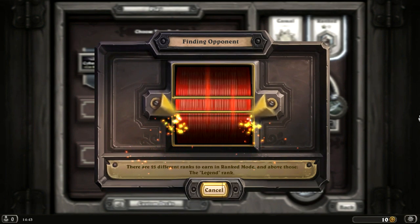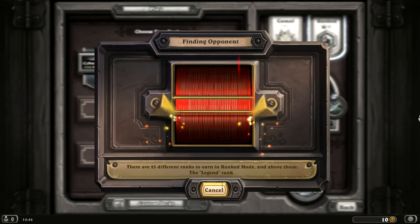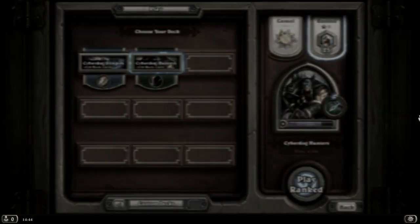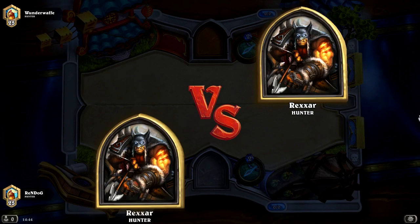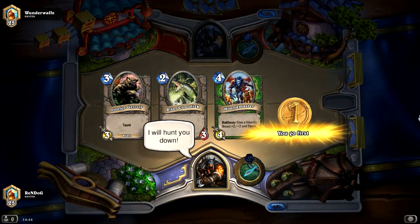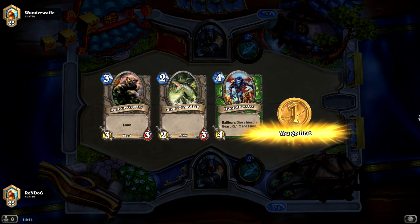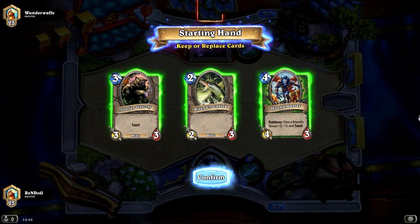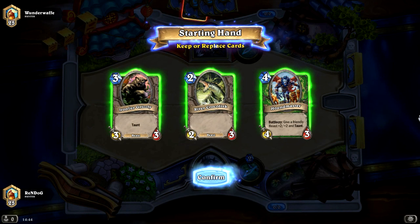We're going to be finding an opponent of equal skill level. I really enjoyed the previous game, although it wasn't very close — I think our opponent was perhaps quite new to the game, maybe his first time playing, maybe he hadn't spent as much time perfecting his deck. Our opponent for today is Wunderwaffe, and this is going to be a mirror match — a Hunter versus Hunter mirror match — which looks pretty sweet. I haven't played the mirror match yet, but let's see how this turns out.